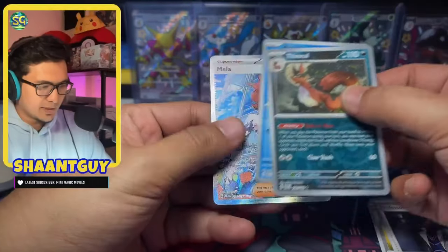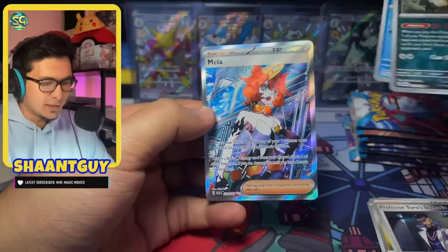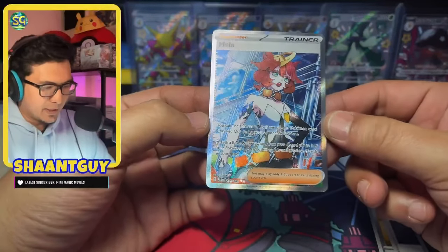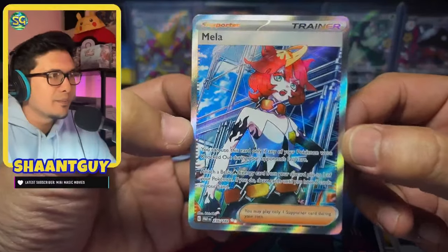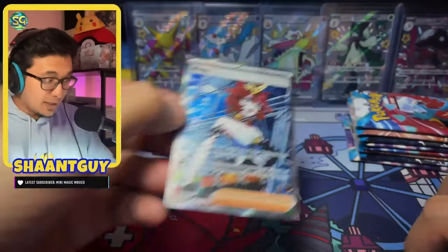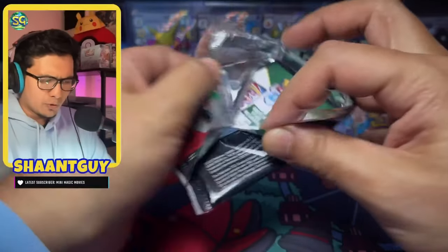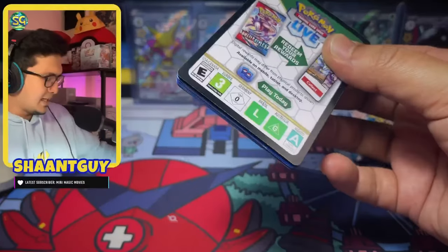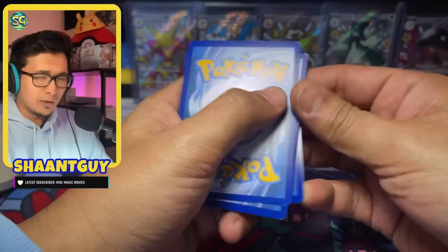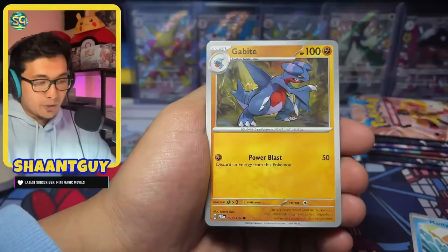We have Tauros reverse, Horsea reverse. Wait — Full Art Trainer on the first pack? Oh my god, let's go! It's horribly centered, but wow. Beautiful binder piece. What I was saying was that I actually got interested in the TCG because of Paradox Rift — it just sounded cool. Like, what does the ancient and future mechanic do for the set? That got me researching, and I went a little deeper and tried to understand how it works. I even downloaded Pokemon TCG Live, and I'm currently in the process of actually learning the game.